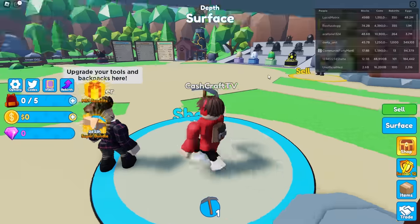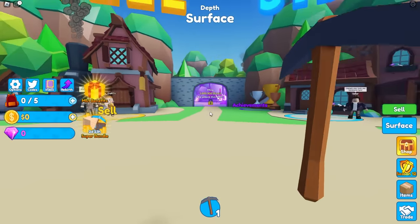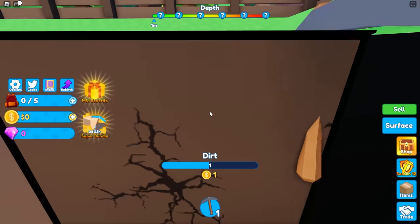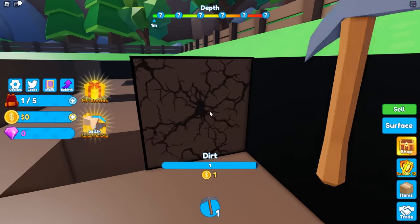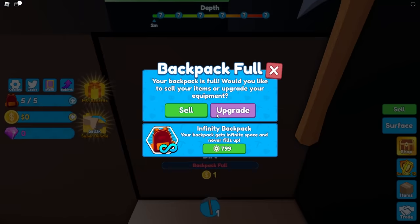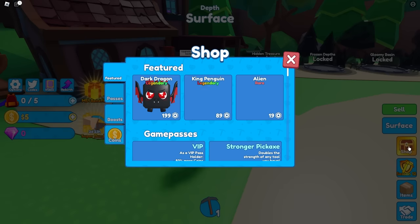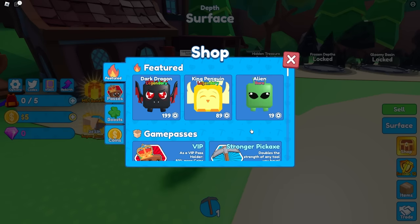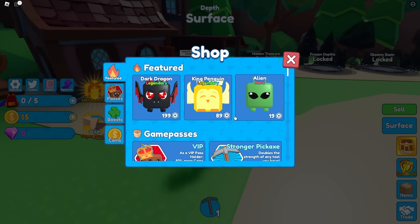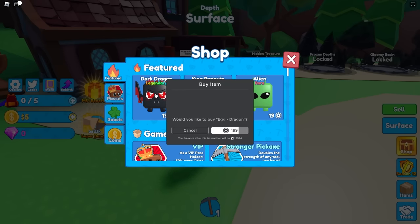There we go — stone pickaxe! Let's see how fast this thing is. Wait, Mia, did you realize there's a mine that we can go to if you unlock one million blocks? There's a new area where we might mine something other than dirt. This stone pickaxe is not that much faster — it's kind of whack. I'm gonna buy something with Robux. There's pets you can buy that give you OP abilities, and a ton of game passes too.